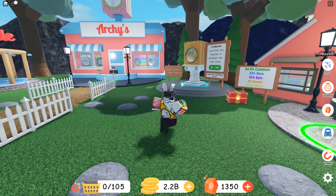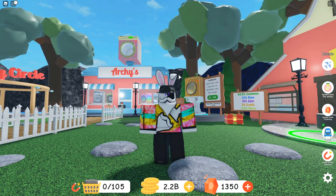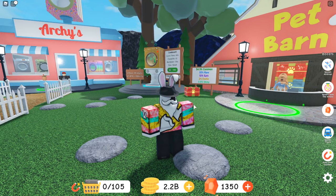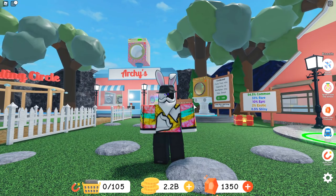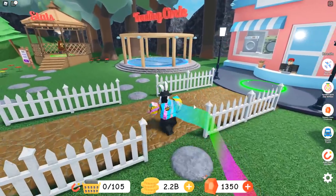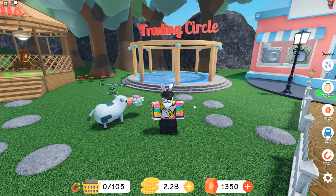Now the very last thing we're going over is the shiny pet — spending these 1,300 gems going after one. But first, let me explain the three methods to get a shiny pet. The first is through the crates — open them for a 0.5% chance of hatching a shiny. The second is leveling up a pet all the way to level 250, which will instantly turn it into a shiny. The third and most obvious is to use the trading circle and pay someone gems in exchange for one of their shiny pets.